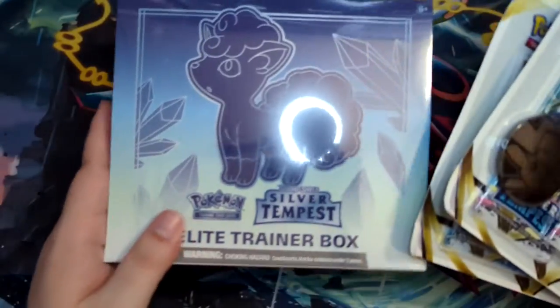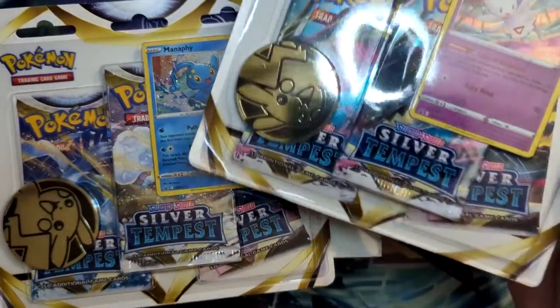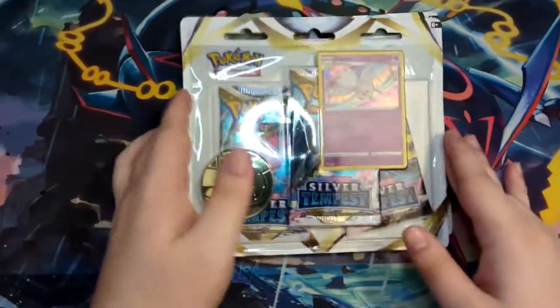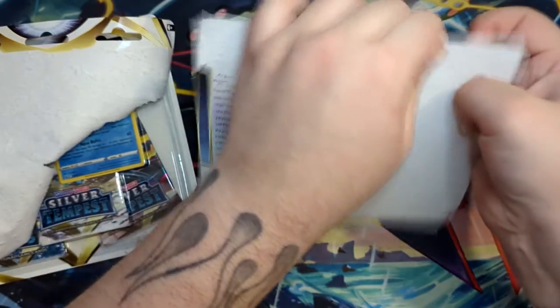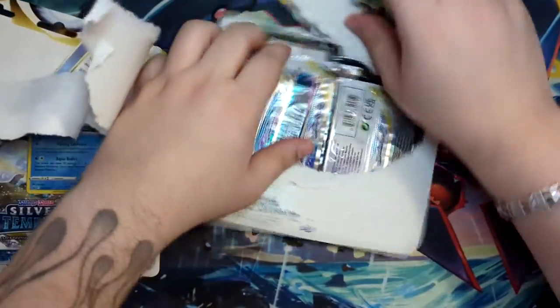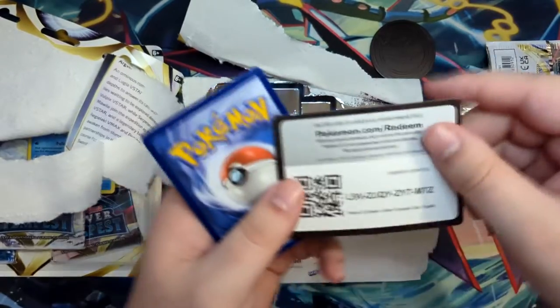For this opening I do have an ETB as well as both of the three-pack blisters, one featuring the Manaphy and the other one featuring the Togetic. Why don't we just go ahead and start with both of these? These are literally always a pain to get out because they never rip the way you want them to. You always have to rip them apart. But there you go — access to the three booster packs and the really cool Pikachu coin and the code card.